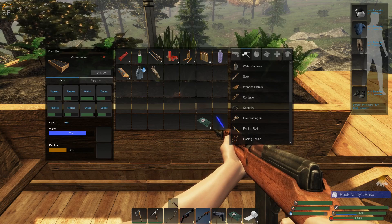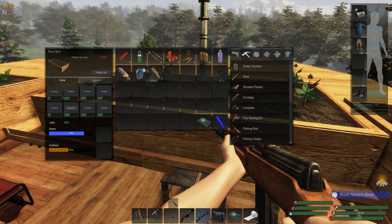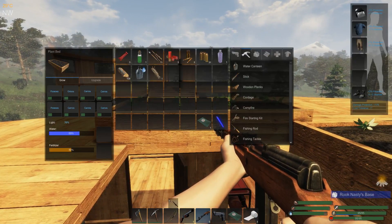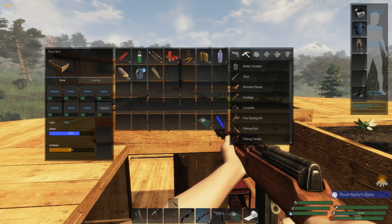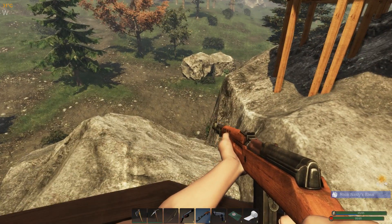Four potatoes and then two of each of the onions and carrots. Then I've got tomatoes — this whole crop plot is tomatoes. And this plot over here has carrots, onions, and potatoes. Yeah, that is all good there.